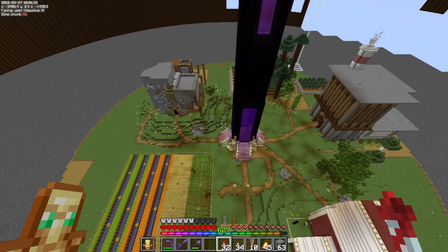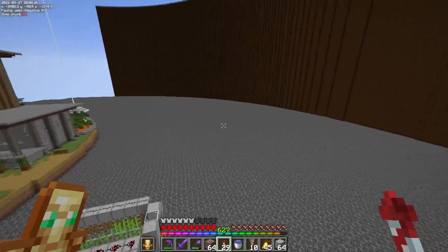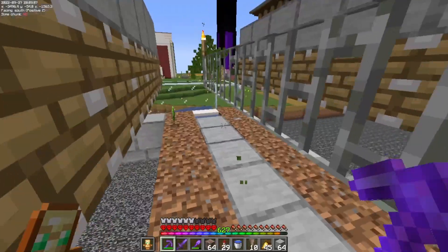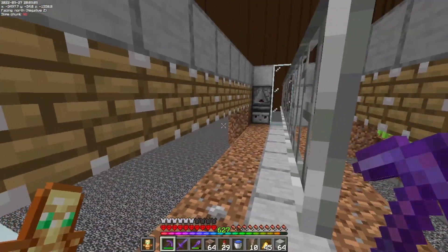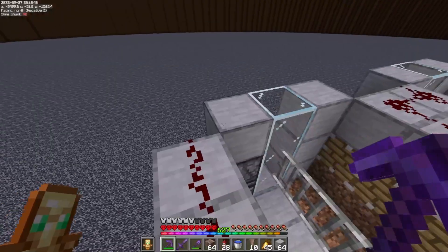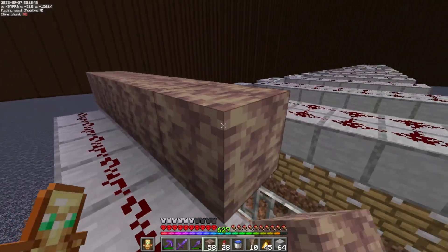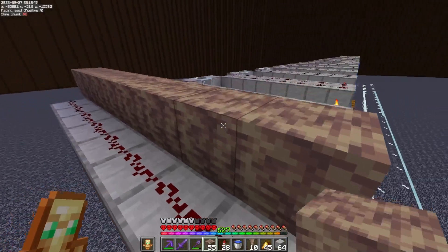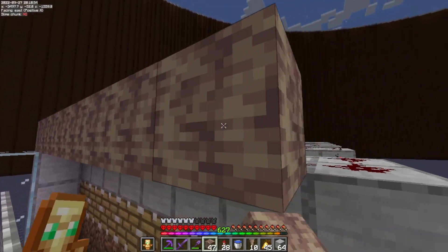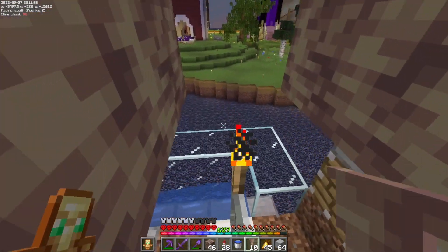Here's what I want to do - I'll probably end up wanting to make a bigger dripstone farm in the future. Let's see if we can figure out a way to convert one of these pieces into a dripstone farm. I'm thinking maybe I can repurpose this small area and plant some pointed dripstone here and turn this into a pointed dripstone farm.